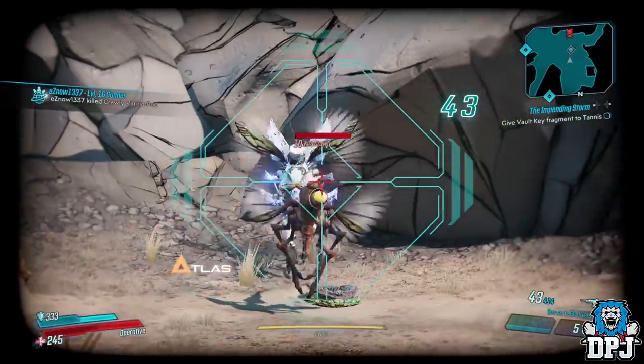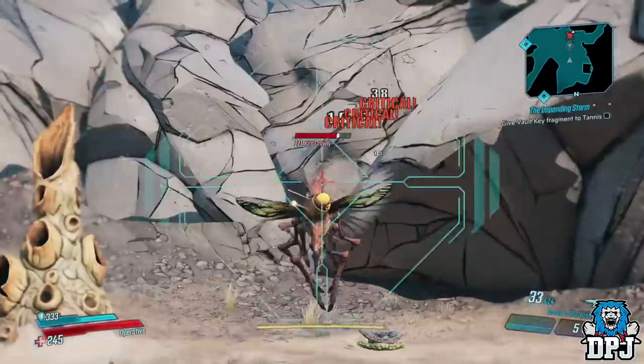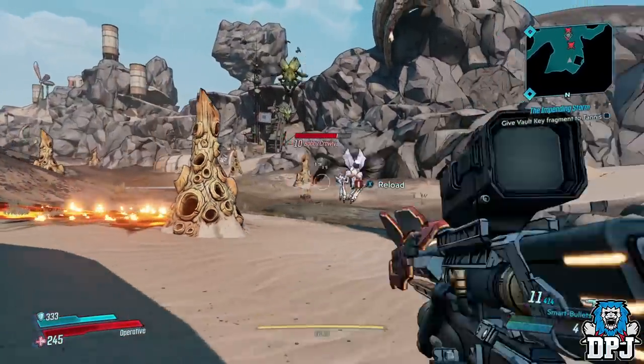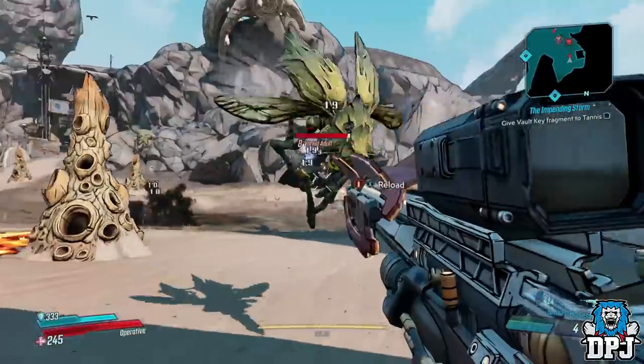The two top hat crawlies are the ones you need to concentrate on and kill. There will be other crawlies in the area too, all in your face being a pain. Just take them out, but they aren't what you want — remember, you want the ones with the top hats.